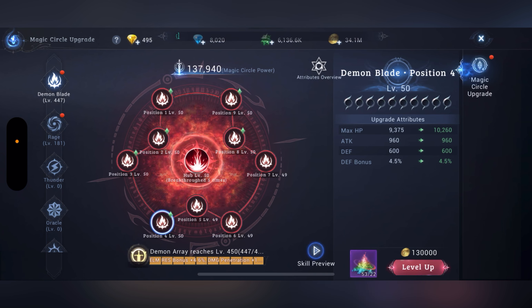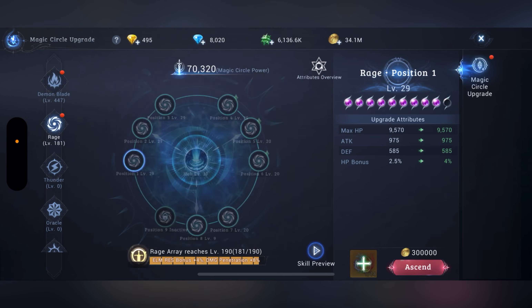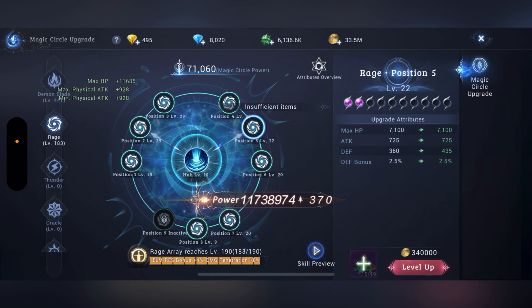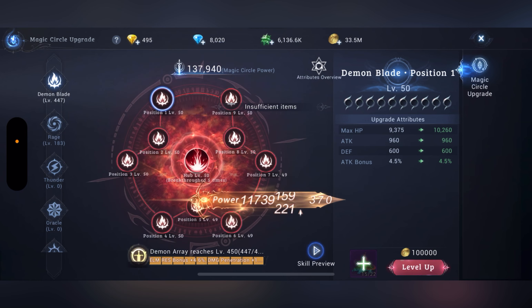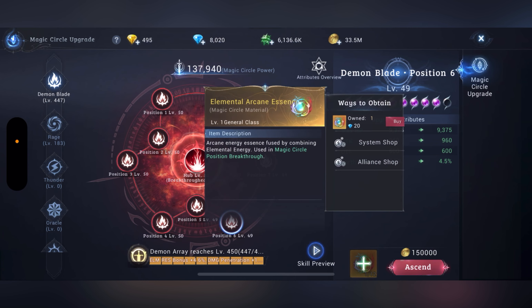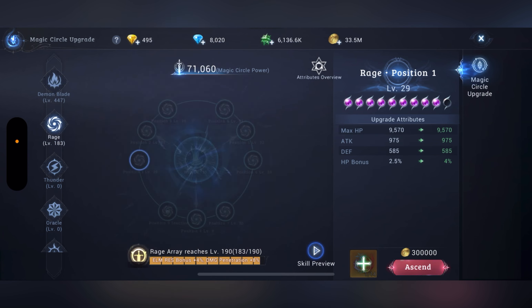As I mentioned in my previous video, which I will link, upgrade to level 50. When you have three, just upgrade the highest one whenever you want. I say upgrade to 50 because at 49 you have, for example, earth resistance bonus 3.5 and it goes to 4.5. This one costs a lot.